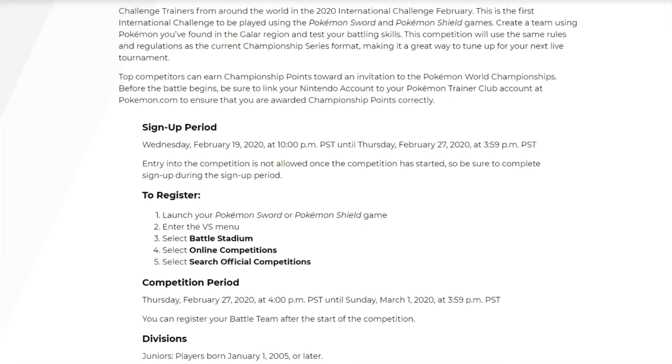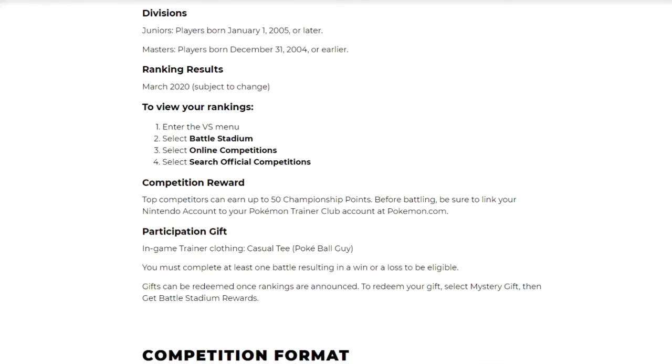This timing is perfect for kids and people who work to be free. Divisions: Junior players are born January 1st, 2005 or later; Masters are born December 31st, 2004 or earlier. Rank results will be coming in March 2020, subject to change. To view your rankings, enter the Versus menu, select Battle Stadium, then Online Competitions, then Search Official Competitions to see your ranking.